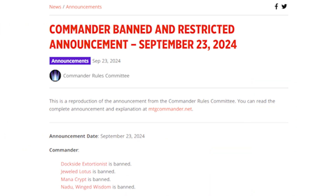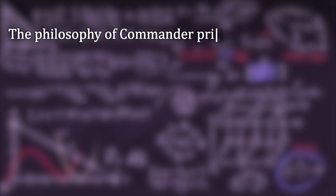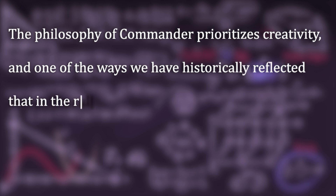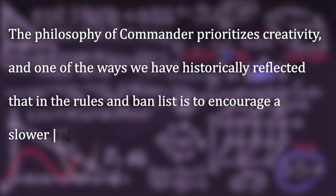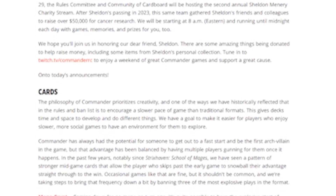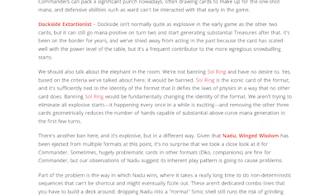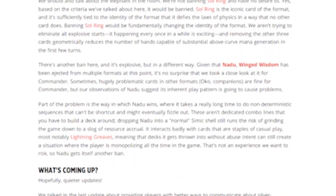They define explosive hands as having five or more mana on turn two. In an explanation for the bans, the Commander Rules Committee says the philosophy of Commander prioritizes creativity, and one of the ways they've historically reflected that in the rules and ban list is to encourage a slower pace of game. They go on to describe more about the speed of the game, give specific reasons for each card, and comment on a notable exception, which I'll mention later.